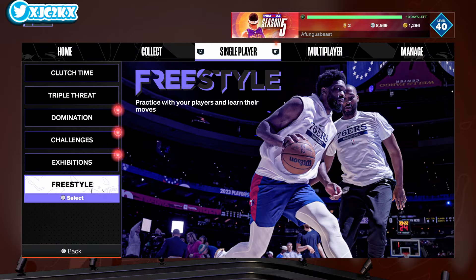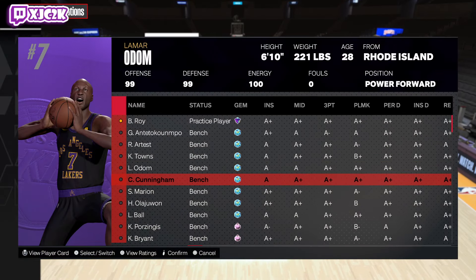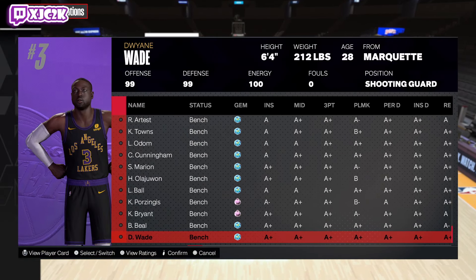I would definitely recommend adding free points, brick wall, maybe slippery off ball — that's about it in terms of badges. Would be really nice if he got the Immovable Enforcer badge. And honestly I wouldn't have minded them changing his jump shot base either, but I am definitely intrigued to see how he moves and how his dribble sigs are, especially how the release is.